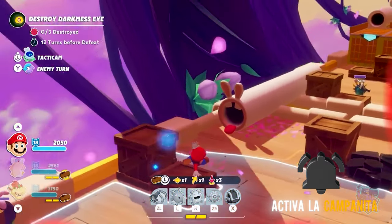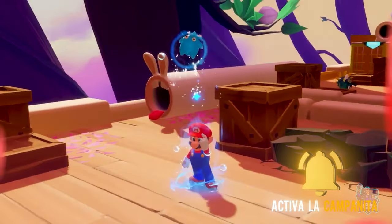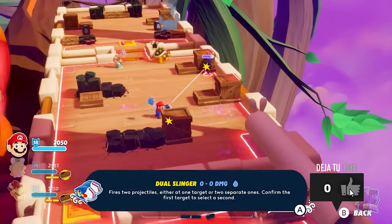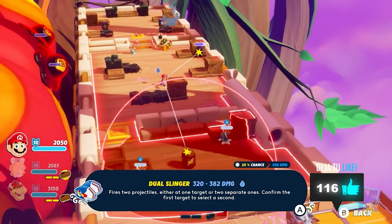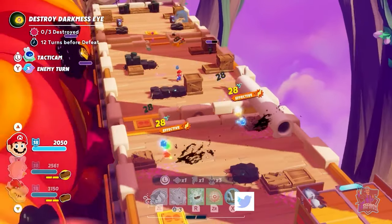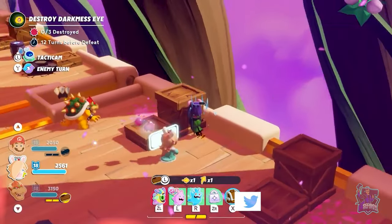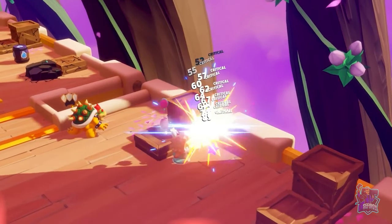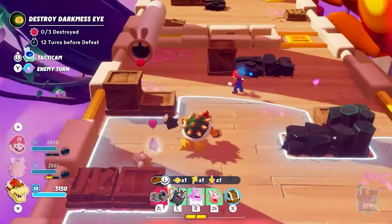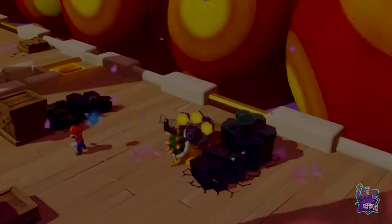We're done prepping, so now is the time to fight! Let's activate Mario's Spark Aquanox to gain additional splash damage. Thanks to the splash effect, Mario can push the Oozle out of the train, while he destroys the electric barrel with his second attack. Rabbit Rosalina can finish the Oozle off, while Bowser takes advantage of the large attack radius of his Bowzooka to destroy two darkness eyes at the same time.